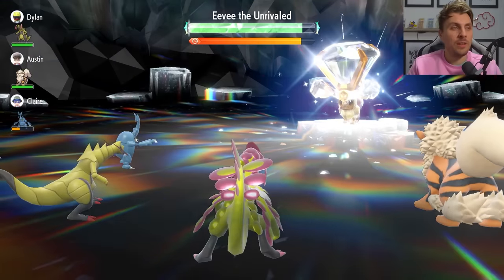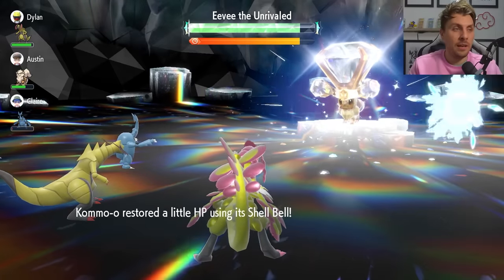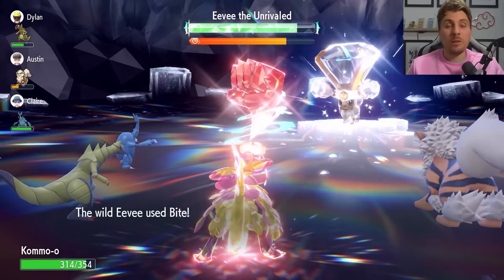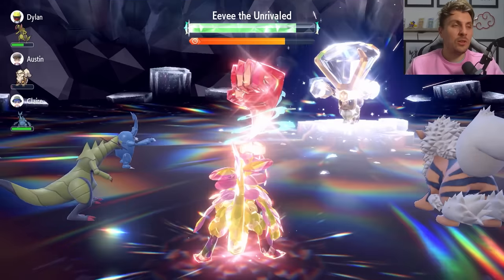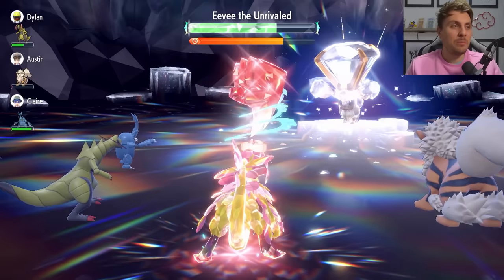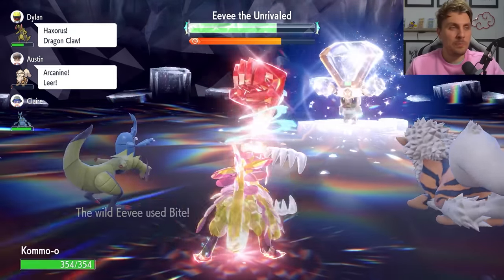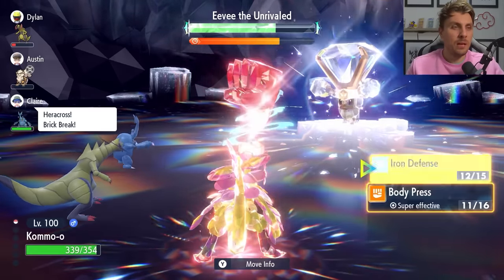You can see Eevee is not doing any damage, and that's after just 1 Iron Defense — not in any worries at all. We'll fire off Body Presses until we can Terastallize, then stack up 2 additional Iron Defenses to max out our Defense before launching more Body Presses. That 3rd and final Iron Defense will max out our Defense stat. Nothing to worry about — making Kommo-o probably one of the quickest ways to beat this.